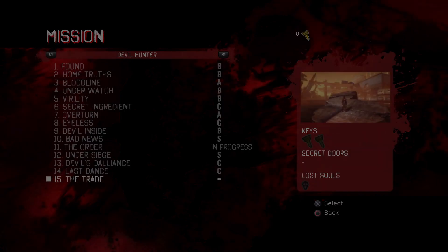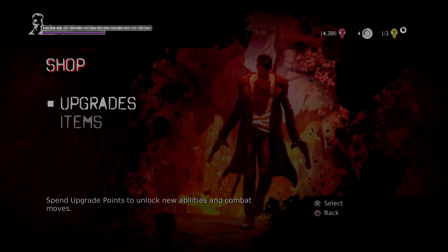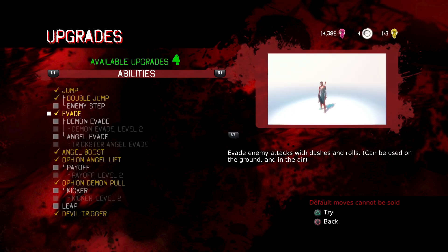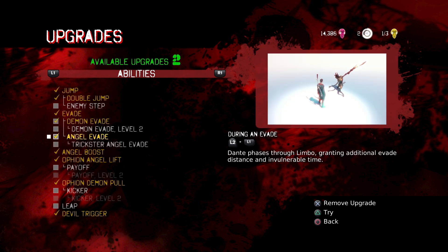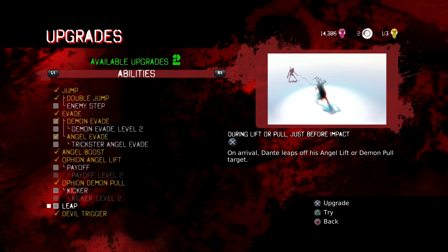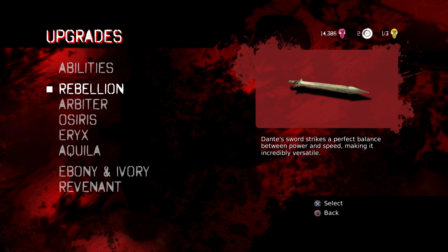Welcome back to Devil May Cry. Before the mission, we're going shopping - got points to spend from the last spree. We're going to want Demon Evade because it's actually required for a mission coming up. I will not be able to do the mission without it. We'll get Angel Evade too - same concept, just dodge at the right time in angel mode.